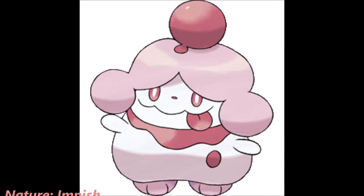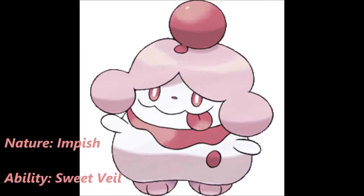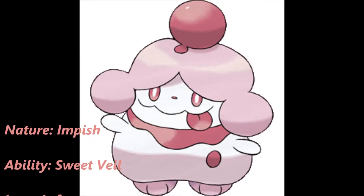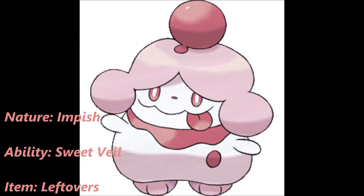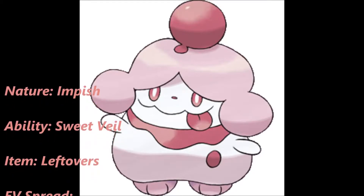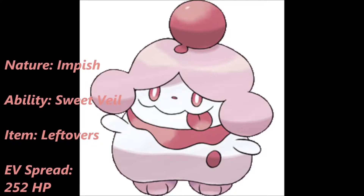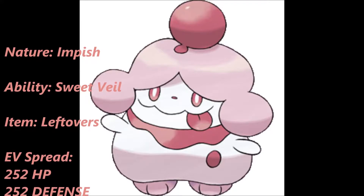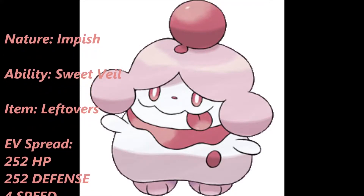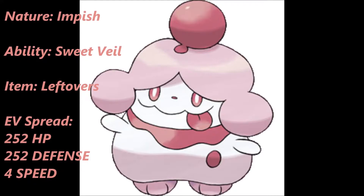This next set aims to make Slurpuff as much of a physical wall as possible. The nature is Impish to lower its special attack and increase physical defense. The ability is again Sweet Veil, and the item is Leftovers. The EV spread is 252 into HP, 252 into physical defense, and 4 into speed. The moveset features Play Rough — a new move this generation with solid base 90 power and 90% accuracy, with a secondary effect of lowering the opponent's attack by one stage.